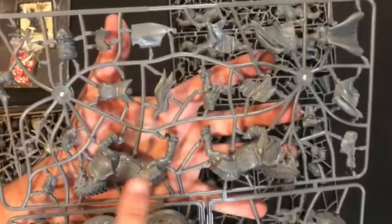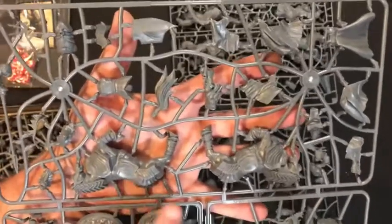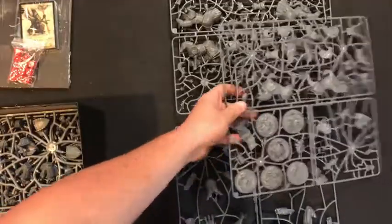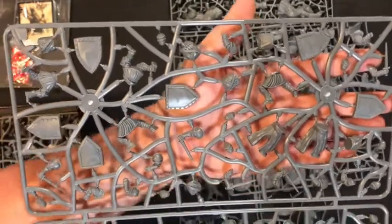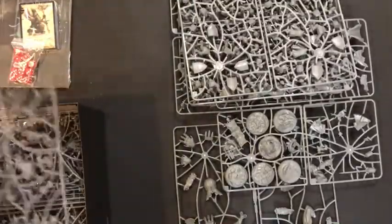Then we have the Mounted Noble Lord for the Hundred Kingdoms — also exclusive to the starter set. He's on a big horse; you usually put him with your knights, and he's actually a pretty big beatstick of a character, which is neat. Next up are the Hundred Kingdoms — I think they're called Militia Arms or something like that — your medium rank-and-file troops with really hefty cool shields. You get 24 of these models in this box, which is a really good deal, and they come on four sprues.